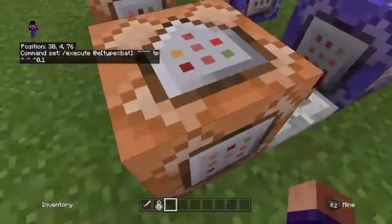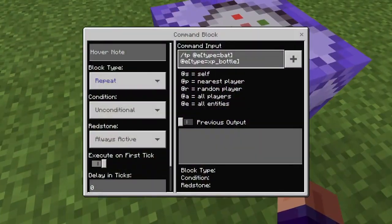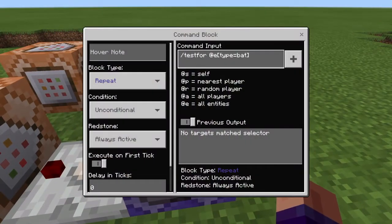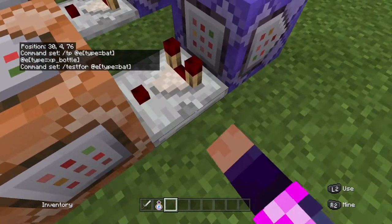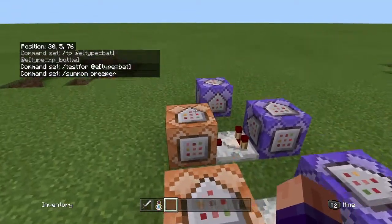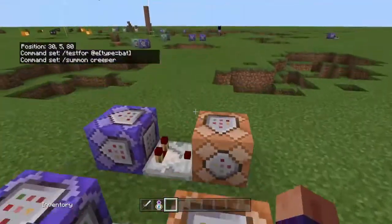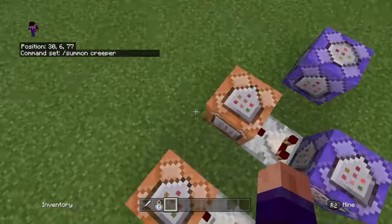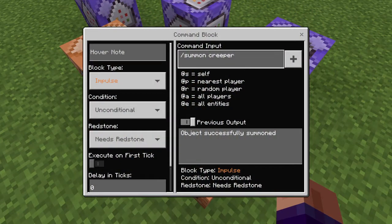Over here we have the next command. The first one is: testfor at e type equals bat. You can pause it — this just searches for any single bat in the game. Then you use a comparator, and then the command is: slash summon creeper. Very simple — it just summons a creeper.